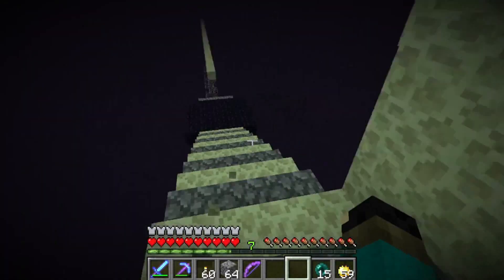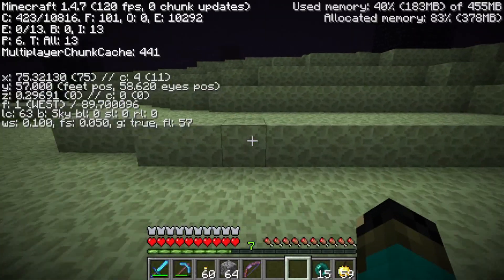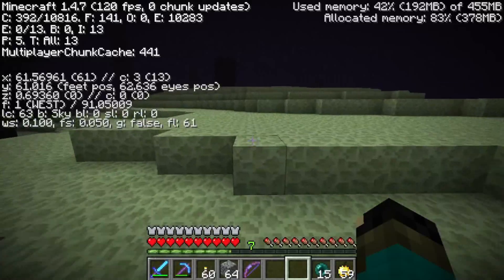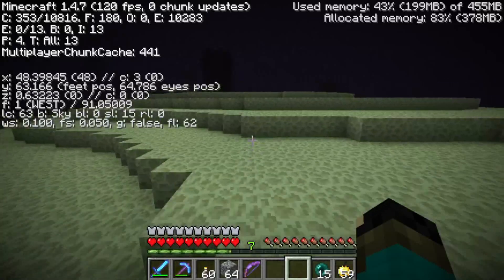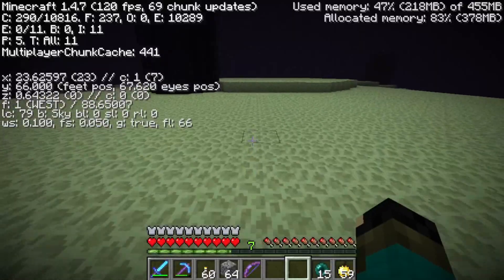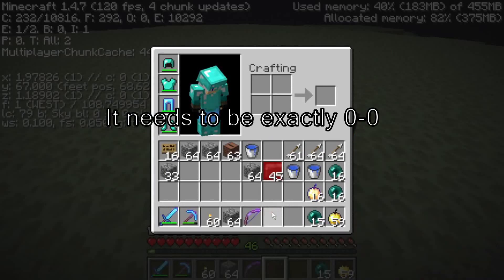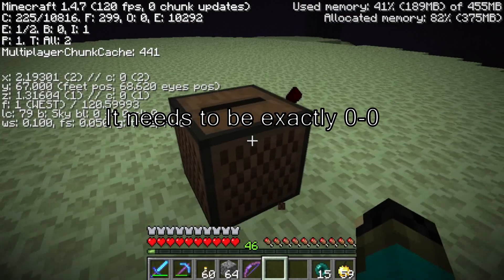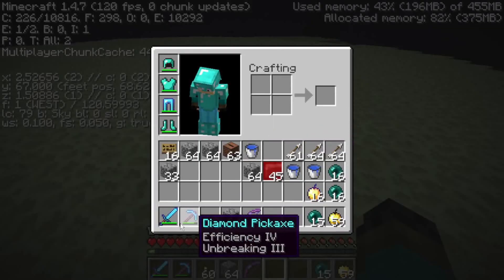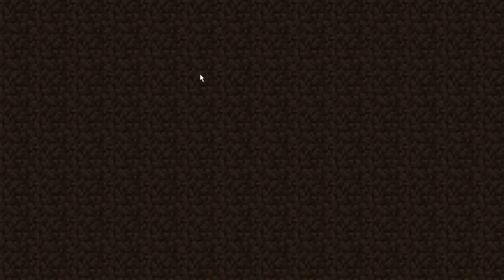So the first thing is go to the End in any way shape or form. See how I'm on the 0 axis — if you want to go to 0, 0. I think what we need to do... oh, I need an axe. That could be a problem.